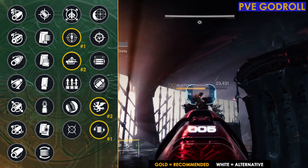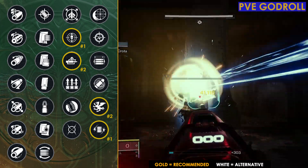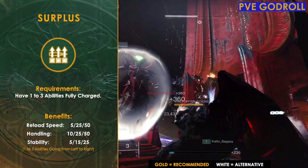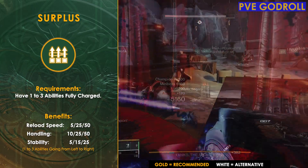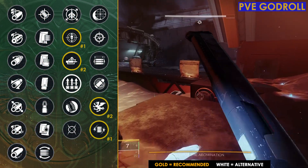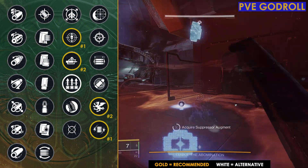Although I think these are going to be the best two rolls for PvE to consider, I do want to give a shout out to one other perk, and that's Surplus. Since this is a randomly rolled weapon, if for whatever reason you can't get Autoloading Holster or Threat Detector, then Surplus is going to be your third best option, and you could use that with either Volt Shot or Vorpal Weapon until you're able to get a better roll.